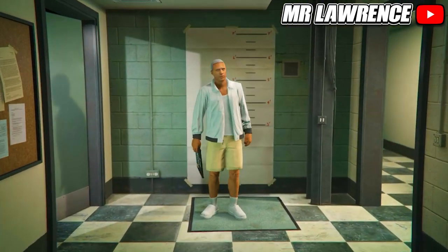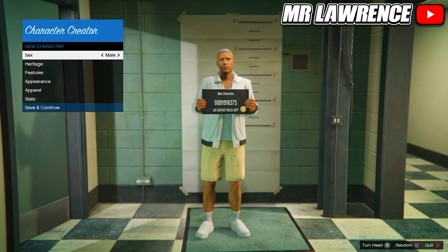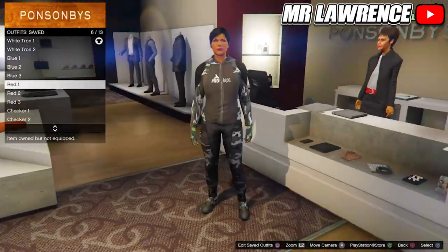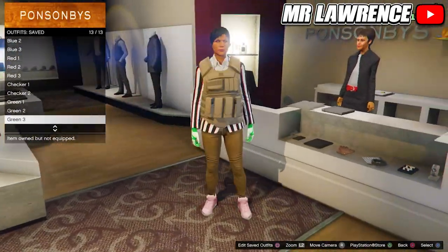Then just load into online and make your way over to any clothing store. If they don't appear, find a new session and they will appear. I already made all the component outfits and we will start with the white Tron outfit from the thumbnail.